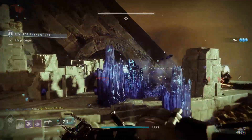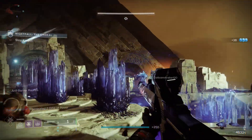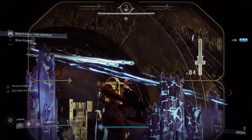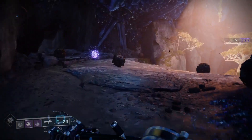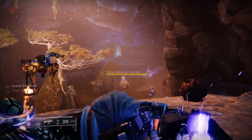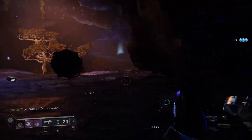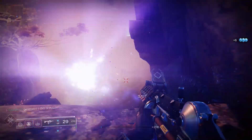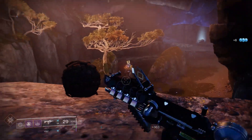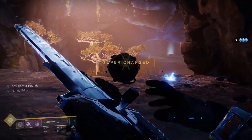Noch schnell zum Gameplay: alles was ihr gesehen habt, ist ohne den Katalysator gedreht worden. Ich habe den Katalysator schon freigeschaltet, allerdings muss ich noch ein paar Kills machen, um ihn benutzen zu können. Wie ihr also sehen könnt, ist Izanagis Bürde selbst ohne ihren Katalysator ziemlich stark, und auch daran erkennt man, dass diese Waffe sehr stark ist. Das war auch schon alles für das heutige Video — ich hoffe es hat euch gefallen, und wir sehen uns das nächste Mal. Ich wünsche euch noch einen wunderschönen Tag.